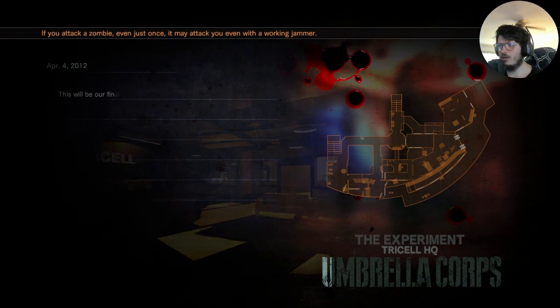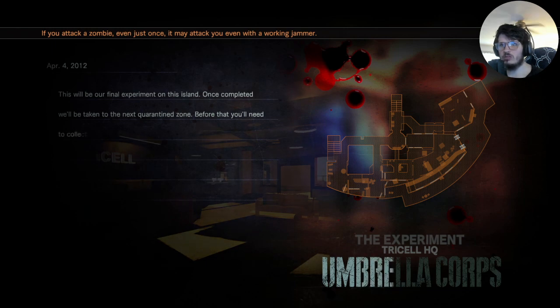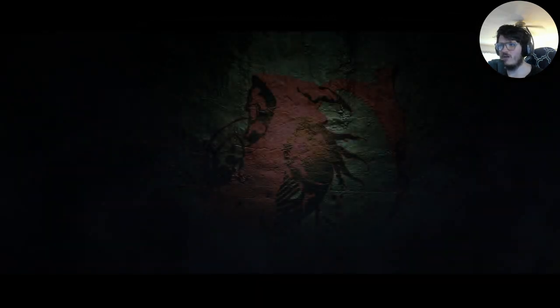Looks like we need to find a briefcase. April 4th, 2012. This will be the final experiment on this island. Once completed, we'll be taking the next security zone. You need to collect all of the classified items. So there must be some kind of items scattered throughout the HQ that we need to find.